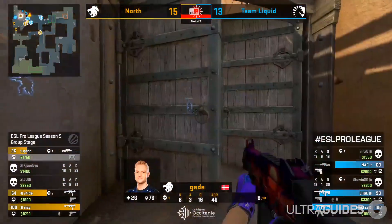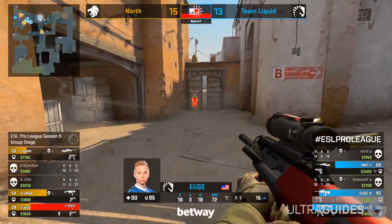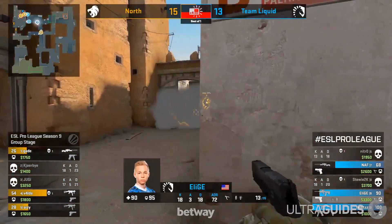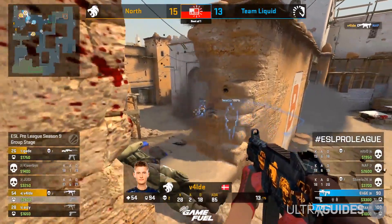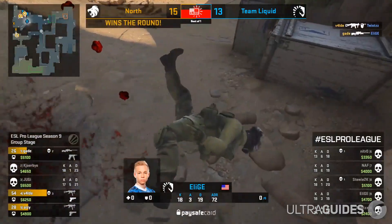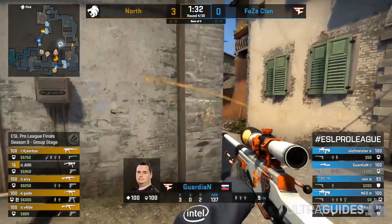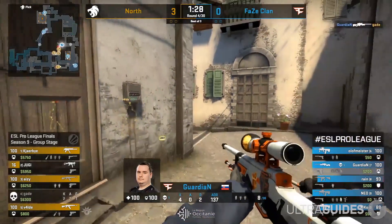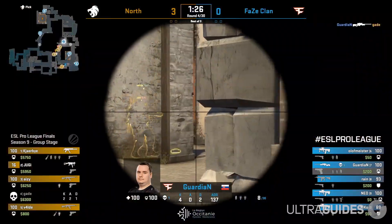Shotguns give you $900, so these are going to be perfect to use against teams on an eco as they are a one-shot to the head without armor. They pack a heavy punch and give very good rewards — 3 times the amount of rifles. This means if you win pistol round on T side, CTs are going to be buying pistols maybe with or without body armor, meaning that your sawed-off is going to be ripping through the enemy, giving you a hefty amount of cash in the process.